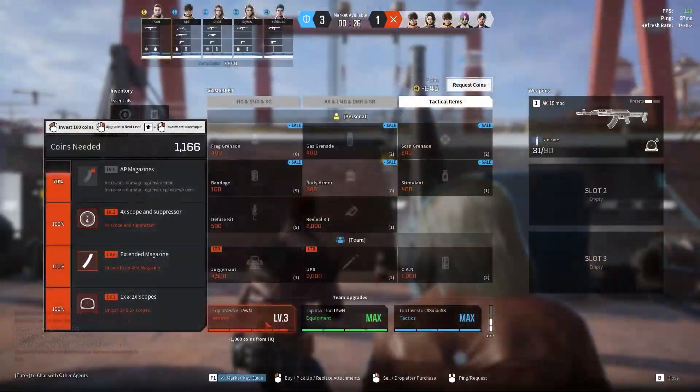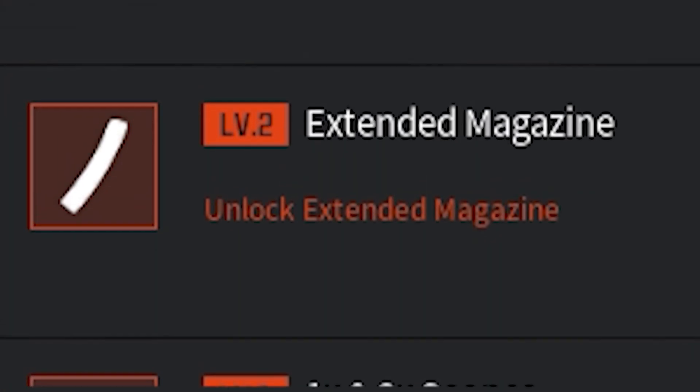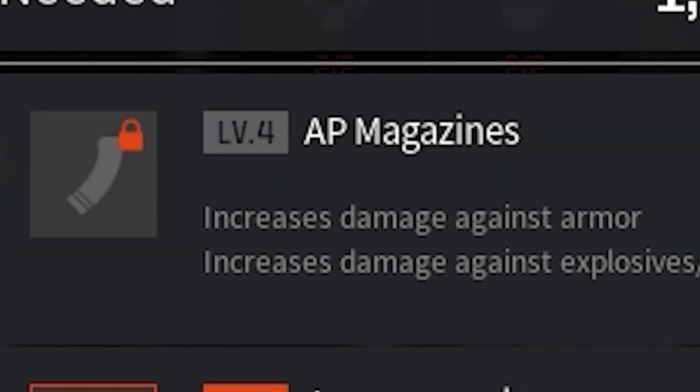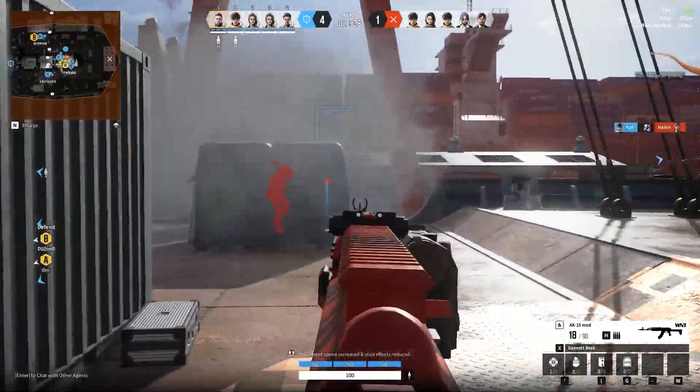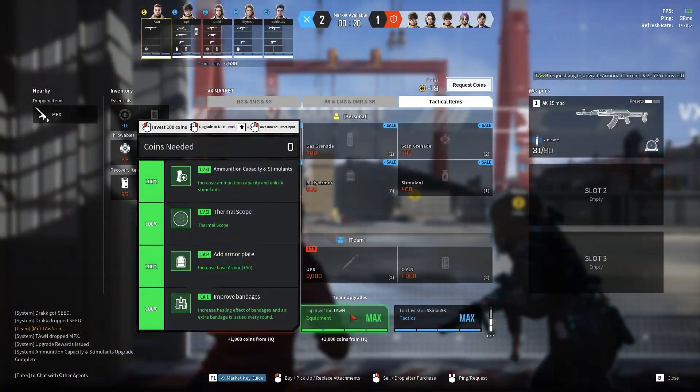About the benefits of team upgrades — let's begin with the Armory category. Level one unlocks the 1x and 2x scope. Level two unlocks the extended magazine. Level three unlocks the 4x scope and suppressor. Level four unlocks the AP magazine, which increases damage against armor and damage against explosives and covers.